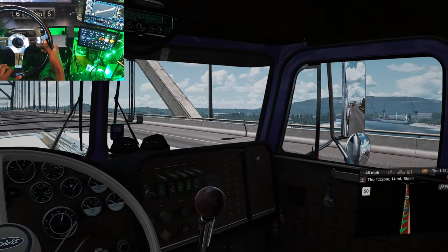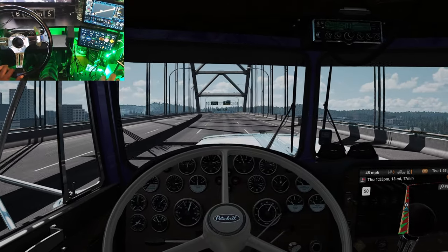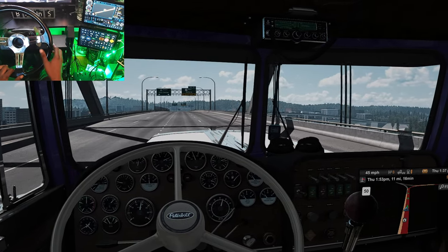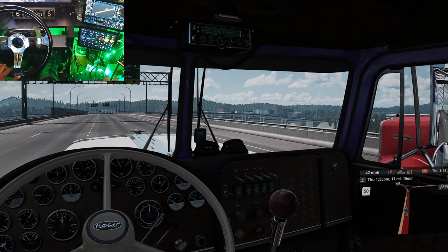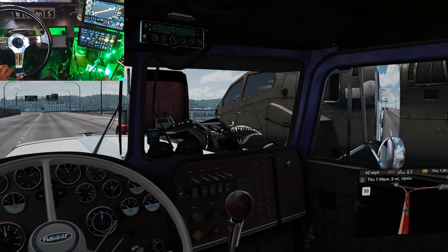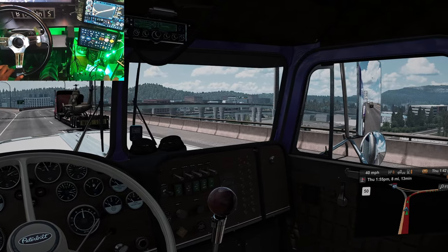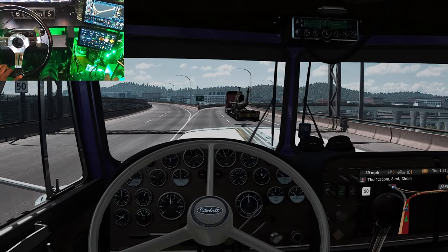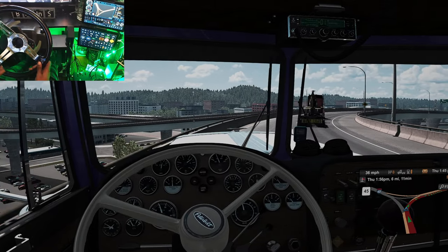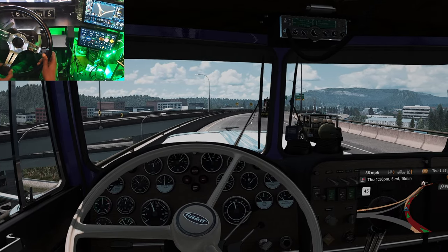I see somebody — let me get over one. It's a nice bridge here. I think I'm in Seattle somewhere. I gotta get over — oh no, I'm in the right lane. Let's see what he's carrying — oh, we got a chopper! Nice. Can't get over behind him either. Alright, stay in this lane though. We good, we good. Cruising — we're in traffic.